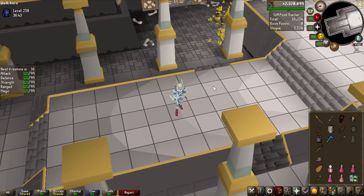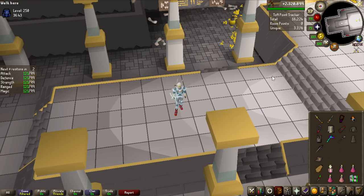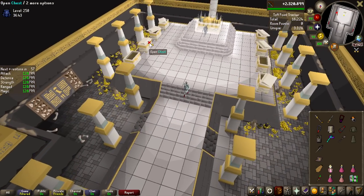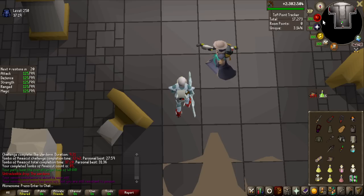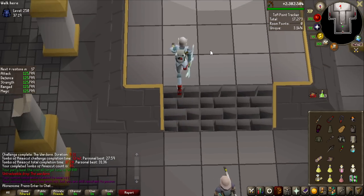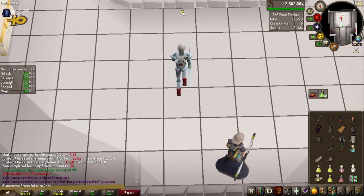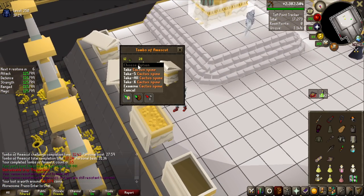Starting off the video with a 250 raid. I have a TOA points overlay plugin here that shows the points I got. I got 18,224 points and the chance of getting a purple on this is 3.31%. The first loot is a White Beam. Hopped in a duo, did a 250 with Max Snake, who has an elusive Twisted Bow. Those would be very nice to have for this grind, but unfortunately I do not. We got a purple key on the left side but the loot turned out to be terrible - 66k.